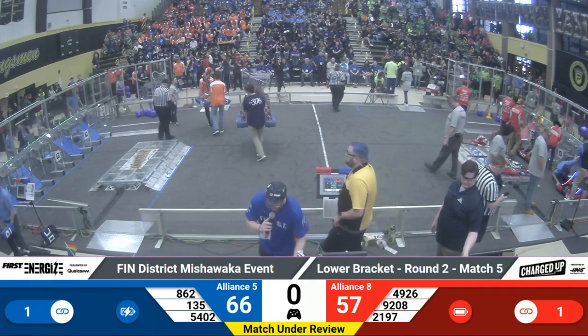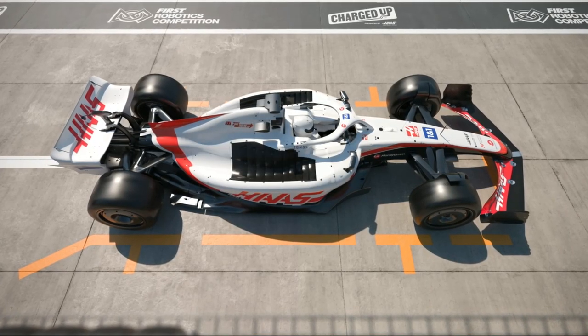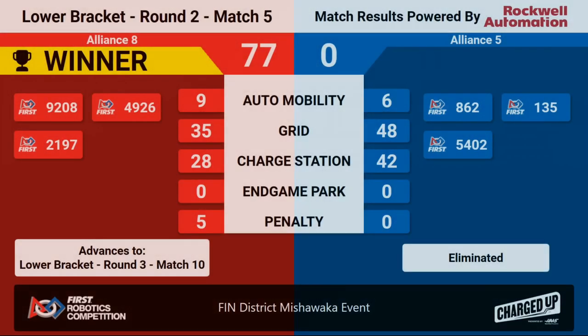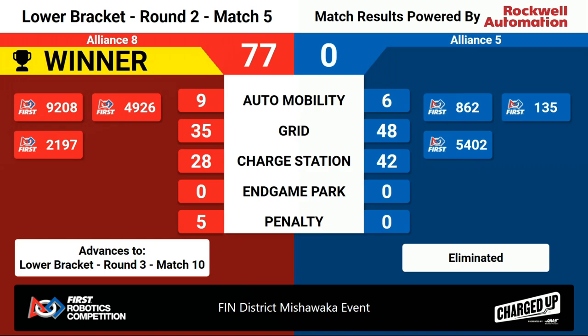Looks like we've got scores for match number five. Looks like we've got the red alliance with the win here. We've got a red card for the blue alliance for damage inside the frame perimeter, issued on 862 for contact with Las Pumas. With that, the red alliance advances in the lower bracket round three in match number ten. Congratulations to team 862 Lightning Robotics, 135 the Black Knights, and 5402 Reckless Robotics for making it this far into the elimination round.